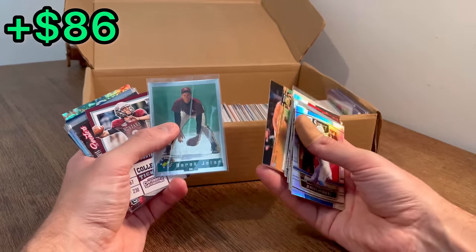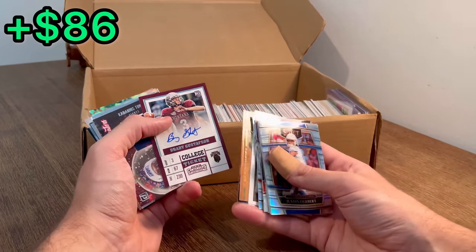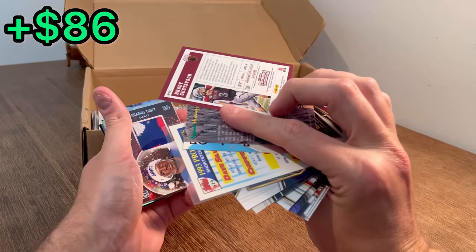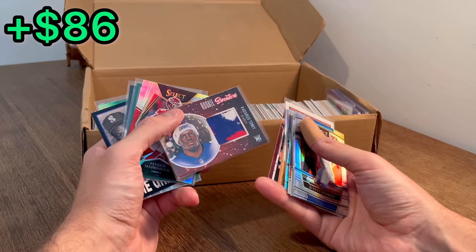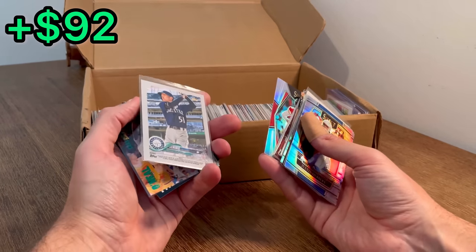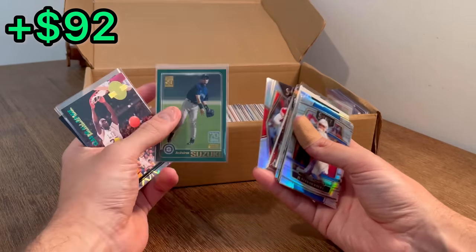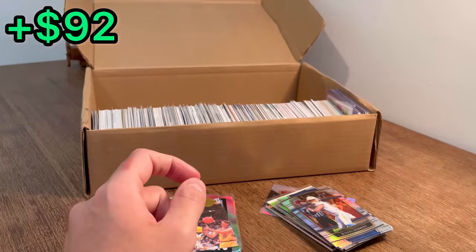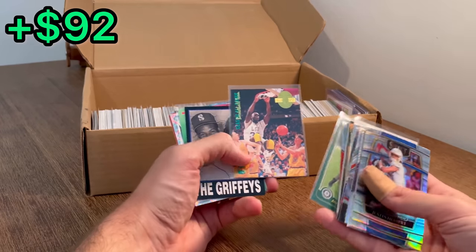Derek Jeter on the foil — draft picks classic. That's huge, love to see that. Brady Gustafsson auto — not exactly sure if he is still in the league, he's got a pretty good size, 6'7", 230, maybe he's still in the league. Kadarius Toney on the rookie sweaters. I got so excited — I'm going to go ahead and set this Shaquille O'Neal rookie card off to the side, and we'll do another overall giveaway later on in the video.